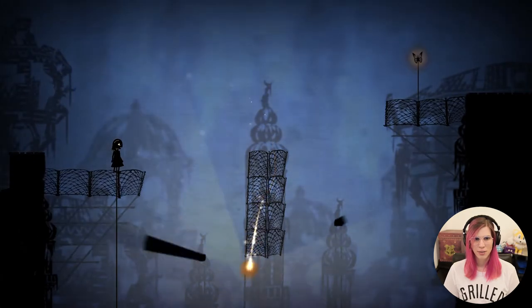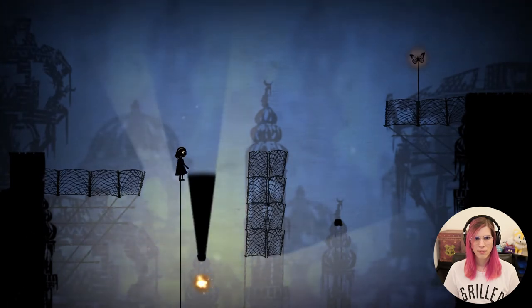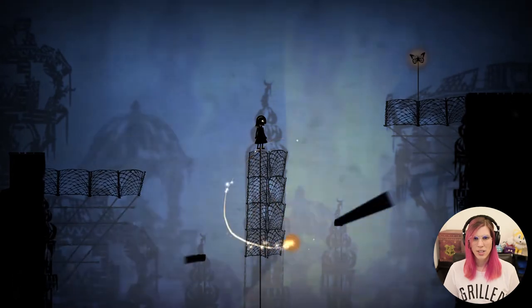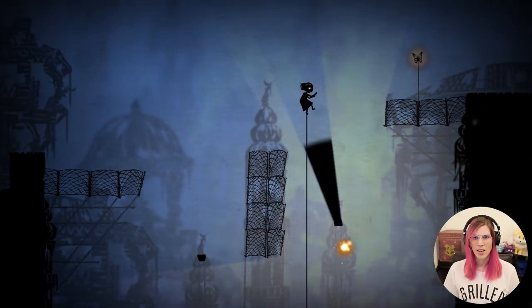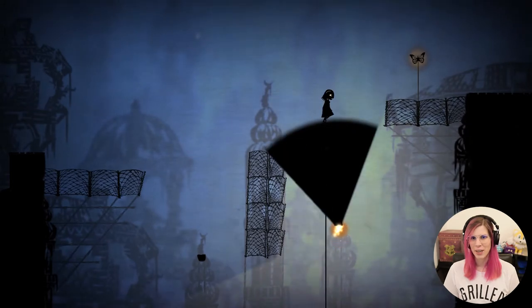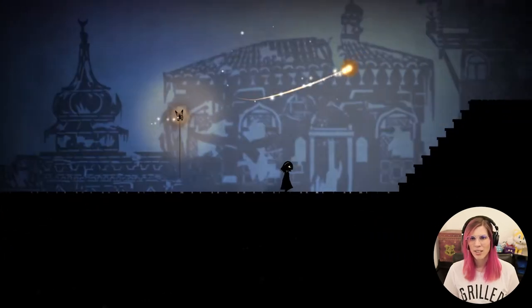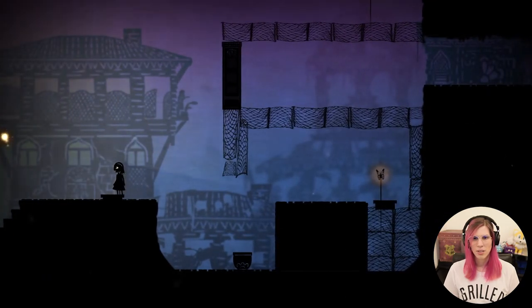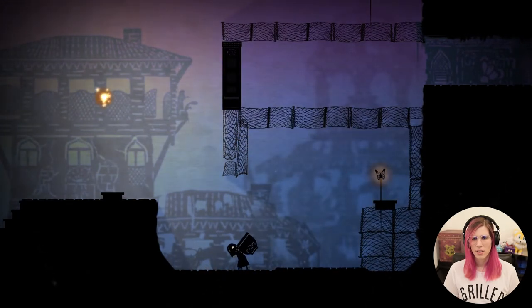We've got precision platforming now. I'm not very precise, apparently — I have to do it carefully. There's a net there! I thought I had to jump from this piece to this piece — it's much easier than I was making it out to be. Everything's kind of shabby down here in the background, it's not looking its best. What does that button do? It gives us an opportunity to get this butterfly, potentially.